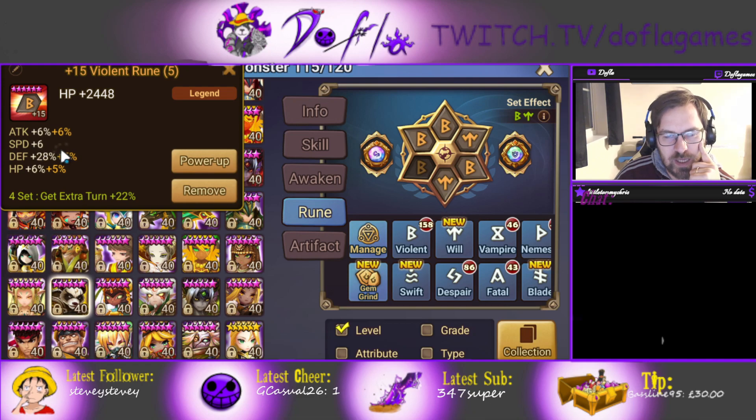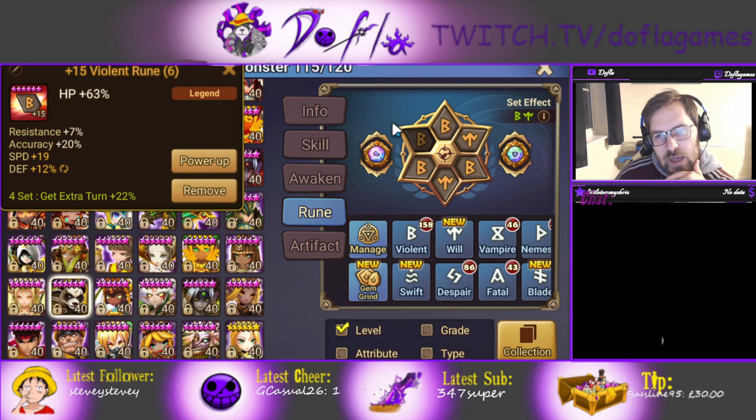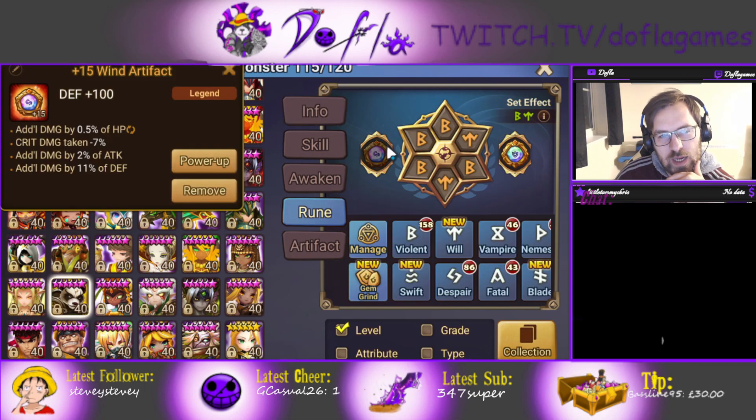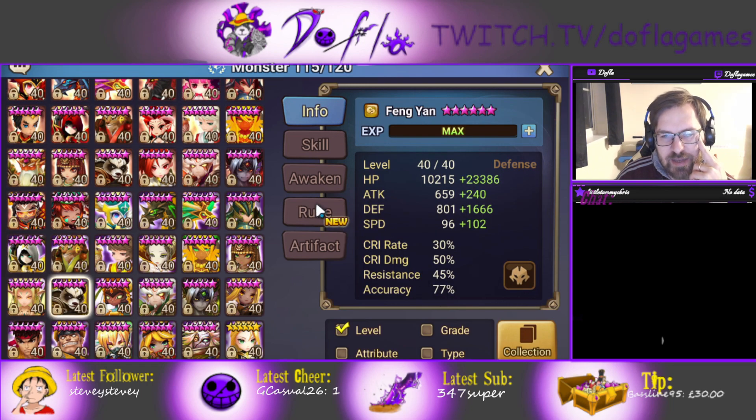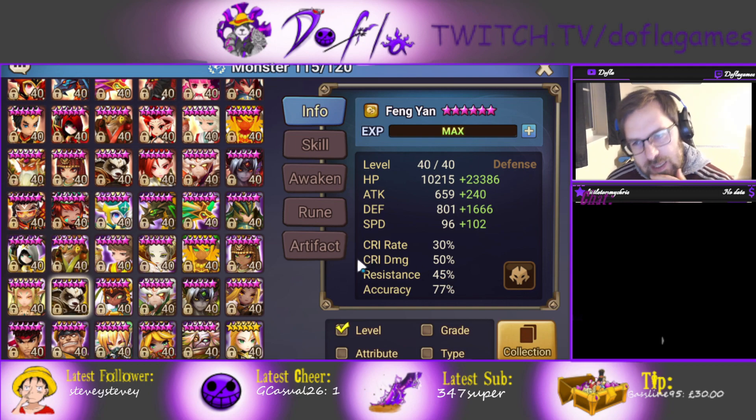We can actually get a lot more speed here — 9 more speed on that one rune — and a lot more stats elsewhere too. We can also get a lot more defense, so we can make our Fengyan a lot better. For artifacts, additional damage is the best, and additional damage by defense especially is the best option. He has 77 plus 5 accuracy, which is almost max accuracy on skill one, meaning he will defense break most of the time.